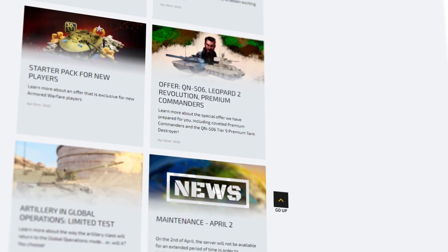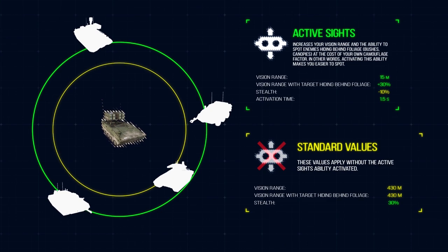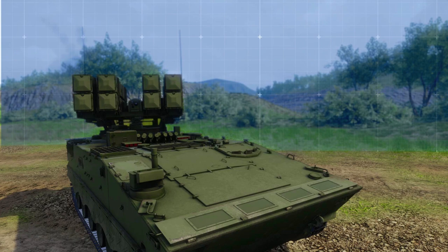Commanders! One of the vehicles currently available for purchase is the AFT-10, a Tier 10 Premium Tank Destroyer. The AFT-10 is a specialist vehicle designed to take enemies out at very long distances, which is why it works so well in Random Battles and Global Operation modes. Its active ability allows it to support targets at longer distances, even if they're hiding behind foliage. But what this tank destroyer is really known for is its firepower.